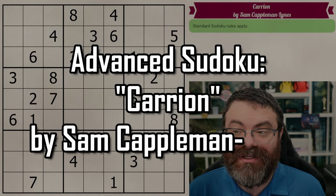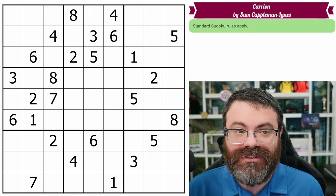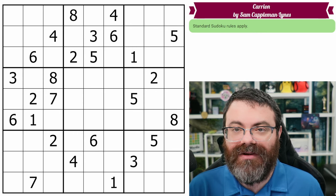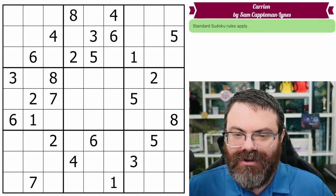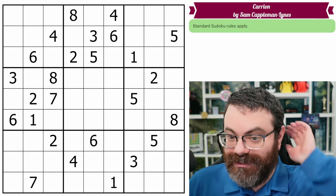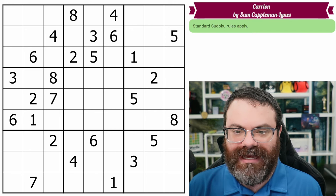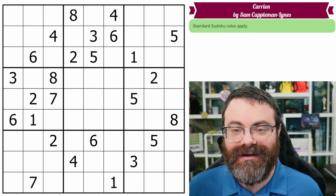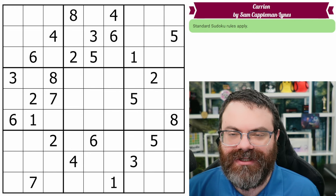Let's continue our advanced Sudoku series with Carrion by San Kappelman Lines. This is puzzle number two of chapter one of the Sudoku Gospel. If you want to learn more about that, you can check out my video — I'll have it pop up — the first video of the series where I go over it more in depth, or you can check out the document in the description. Or you can just try this puzzle without any knowledge. This is from chapter one, called Learning to Fly. All the puzzles in this chapter have something to do with wings, and there are a lot of different Sudoku techniques that could be considered a wing, so it'll be interesting to see what this one involves.